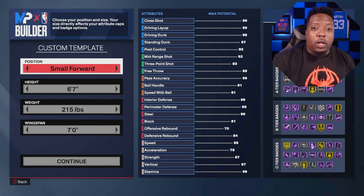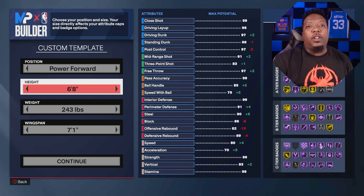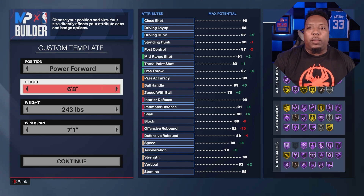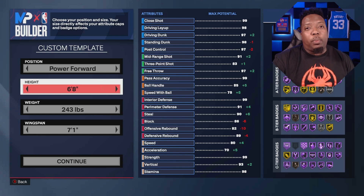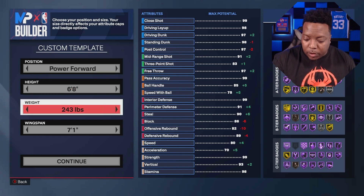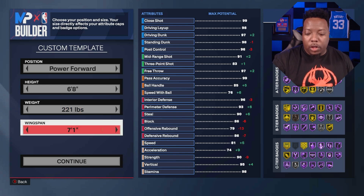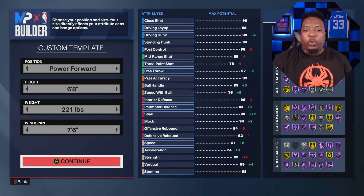This build comes in as a power forward. The height is going to be six foot eight — yes, we're going small but we're making sure the attributes are behind us. This build is more specifically for the park as a big man, but you can play as the four in the rec, 5v5s, and definitely on the twos court. The weight is going to be 221 pounds.